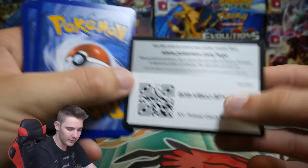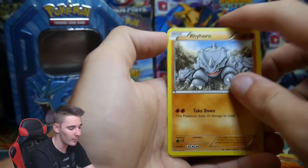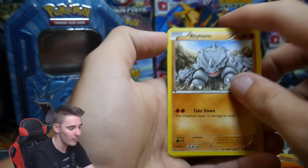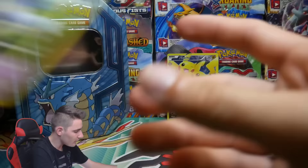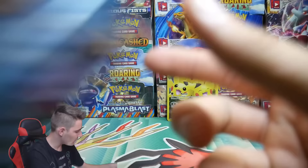So we have Primal Clash now. It's a white code but that doesn't mean anything in these sets — only in Breakpoint and up. We have a Barboach, a Zigzagoon, a Tropius, Vulpix, Rhyhorn, Grovyle, a Shield Energy, Kakuna, an Azumarill Rare Reverse Holo — that is awesome — and a Nidoqueen Rare — that is epic. Definitely a great pack right there with the Rare Reverse Holo and the regular Ancient Trait Nidoqueen. Definitely a great tin.